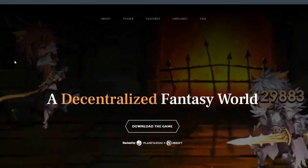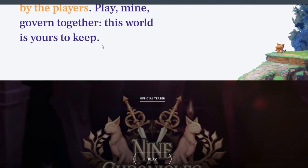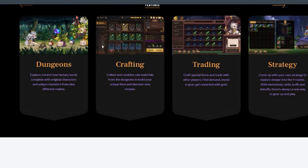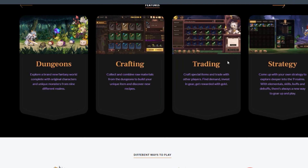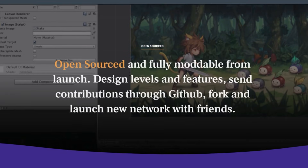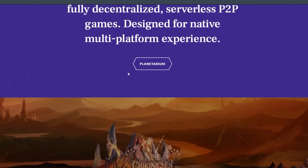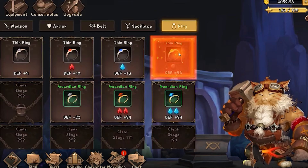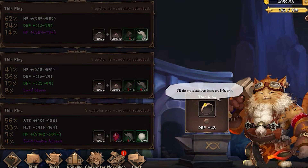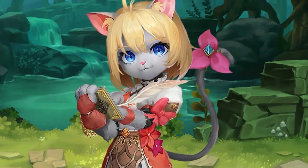Arena Season 0 began on September 8th and will offer $896,000 from the first Arena Season — a reward of over $2 million. Weekly, based on rank, there are rewards at the end of the season. Over the weekend, the top 500 will win $NCG. Two skins are rewarded to about 70 to 80 players in total. Mythical skins are rewarded only to a few top players, and legendary rewards are given to another 70 players.